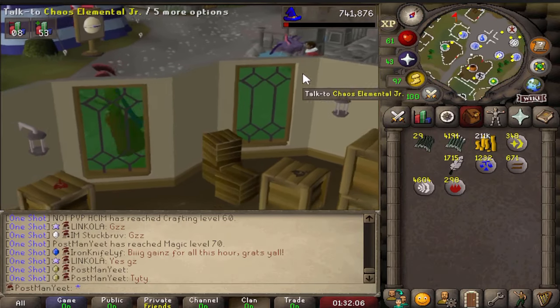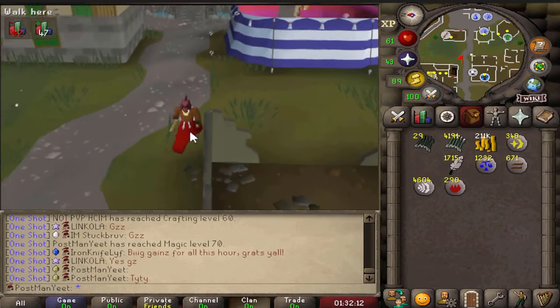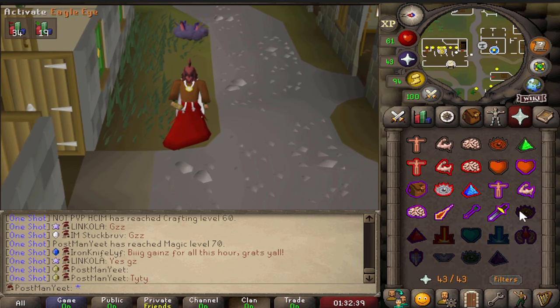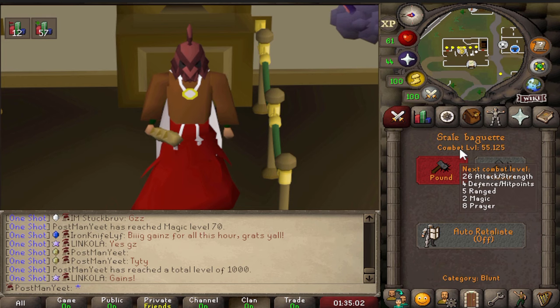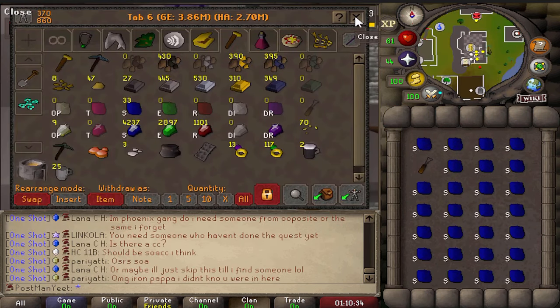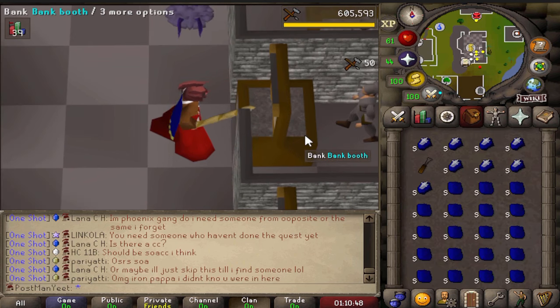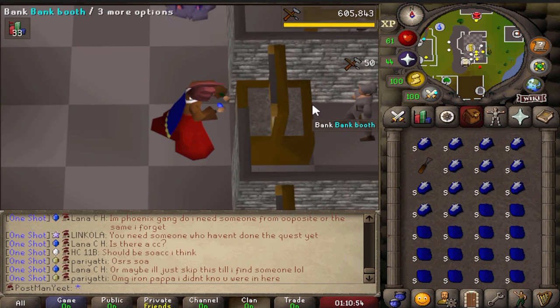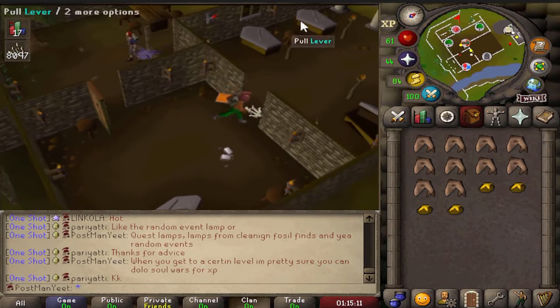That is 4,191 diamond bolt tips done, and I'm not conscious enough to go into the Wilderness right now. But there is one more thing we have to do before going back to the Chaos Elemental: 44 Prayer and 1,000 total level. It went up a combat bracket — that's all right. 68 Crafting — we can make Blue D'hide chaps and Blue D'hide bracers now, which means I'm putting off doing Myth Gloves even further.